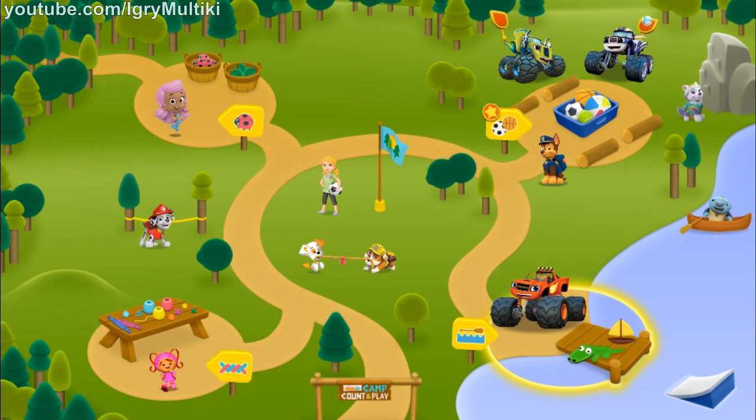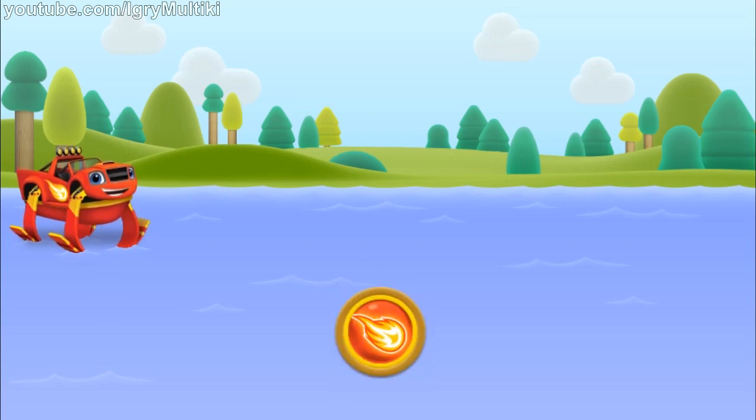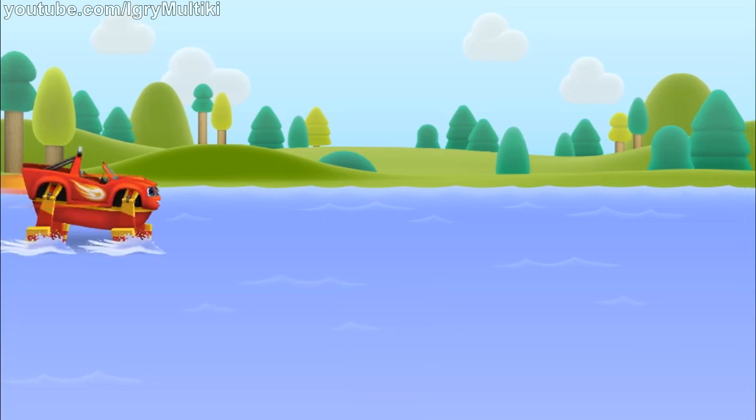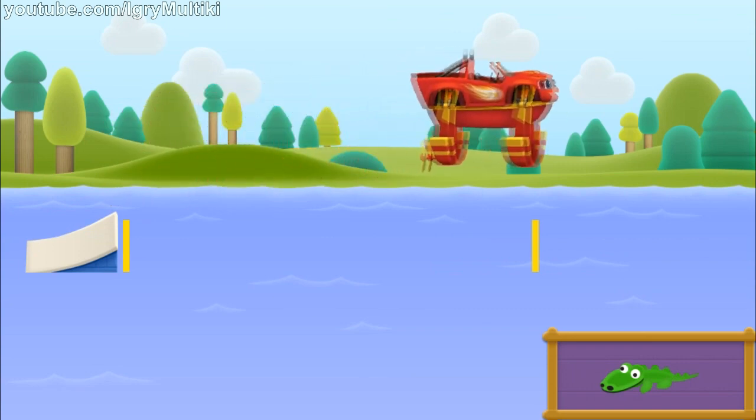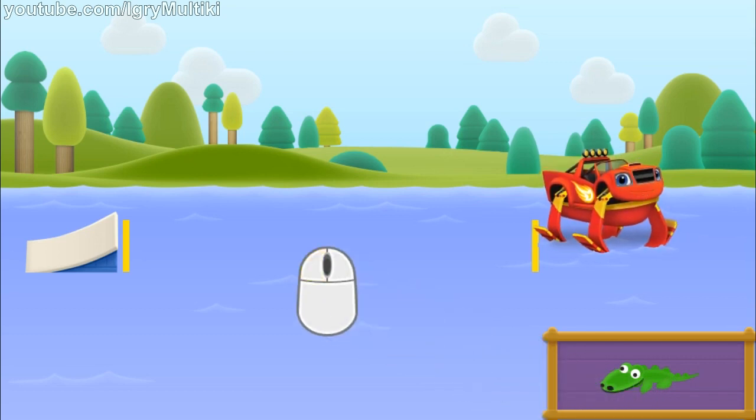Back at the campgrounds, let's do Blaze's Lake Jump — a measuring game! It's free swim at the Camp Count and Play lake, and I'm a hydrofoil monster machine. Help me do some amazing jumps off the ramps, then help me measure how far I jumped. Click the blazing speed button so I can accelerate over the ramp. Click on the toy alligator, then click the space between the ramp and me to place it in the water.